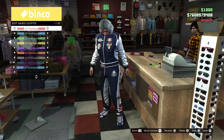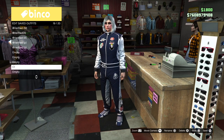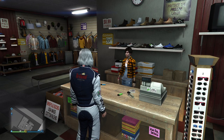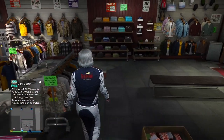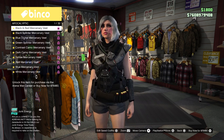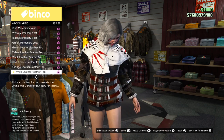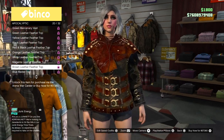Here, save the navy racing suit as your C1. For our C2, go to the top section. Now put on the brown leather feather top and save this as your C2.